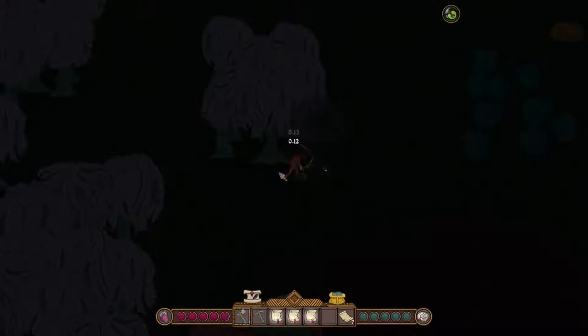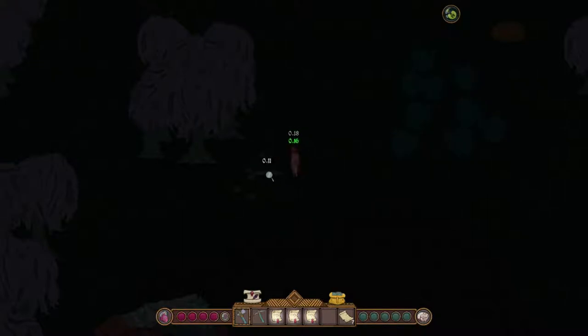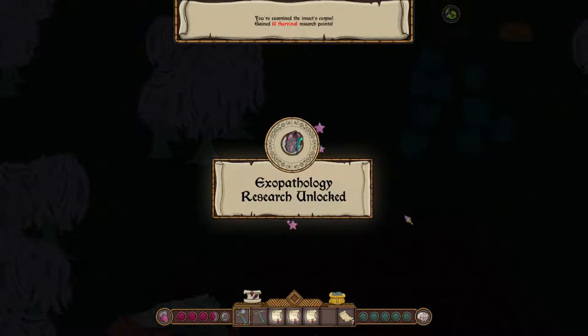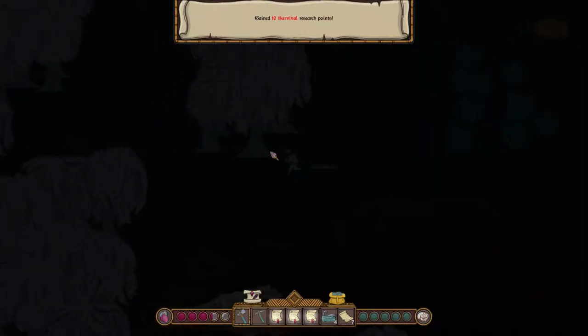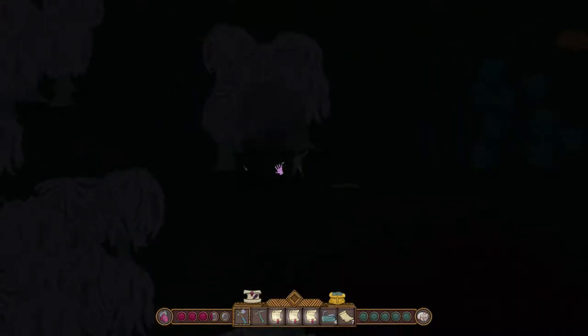You can see a little enemy has fallen from the tree. We should try and defeat him if possible. Combat in this game is really stilted at the moment — there's no way to, quote unquote, be good at it. Let's examine. Hooray! Exopathology research unlocked! We can dissect some enemy corpses! That's always fun. Unfortunately, I can't pick it up or move it anywhere yet. I'll continue cutting trees and doing what it do.